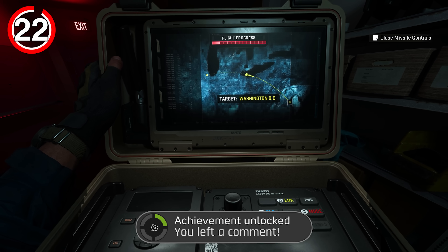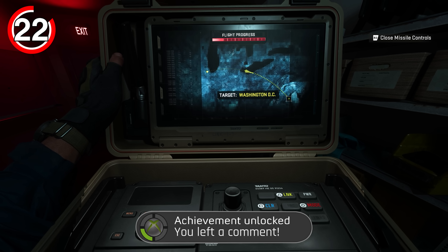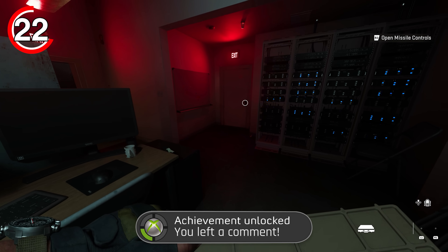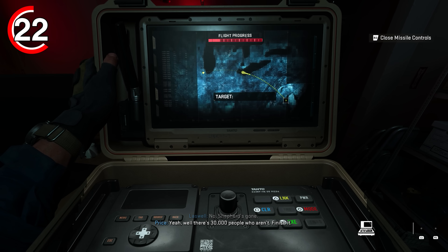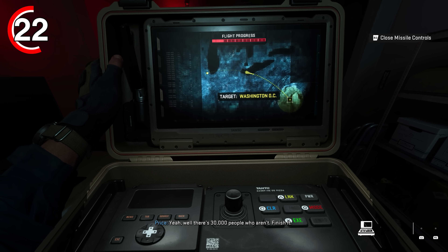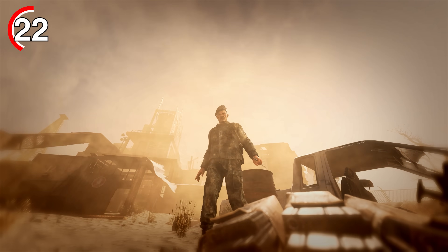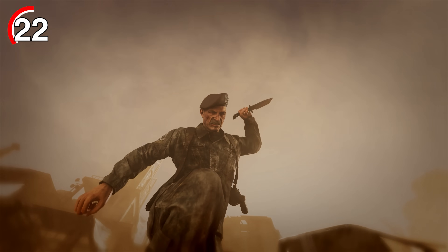This is a pretty tongue-in-cheek one, but during the final parts of the last mission Countdown, during the missile sequence, Laswell mentions the Pentagon and Price replies referencing "30,000 people who aren't." The specific number of 30,000 can be linked to the iconic part of Shepherd's speech at the very end of the original Modern Warfare 2: "Five years ago, I lost 30,000 men in the blink of an eye."